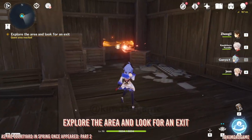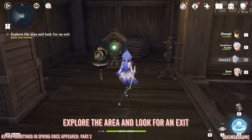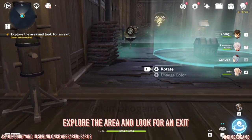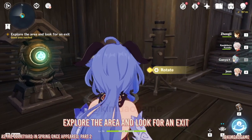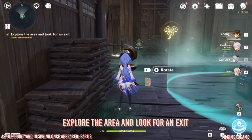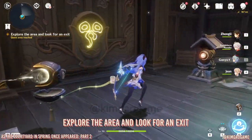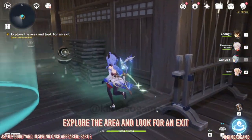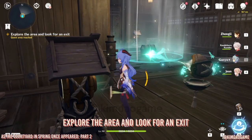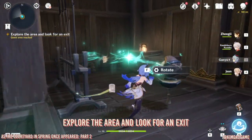Grab the first omamori. Now we need the green one — rotate these mechanisms so they face the locked omamori. Make this one face the opposite way, and the next one face the omamori. Then go to the green mechanism and fire — that should unlock the second omamori we need.